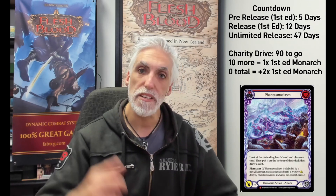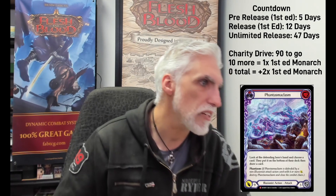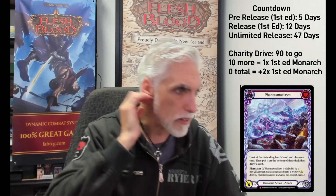You can look at their hand and take out that six-attack card so they can't use it to block your Phantasmaclasm. If not, this is coming through for a nine attack with three defense — it's a one-pitch majestic. Fantastic card, no doubt illusionist is playing three of these. And look at that picture — guy riding what I think is a shimmerer. Crazy, crazy card.